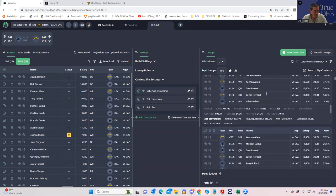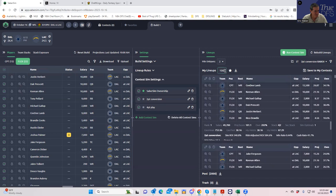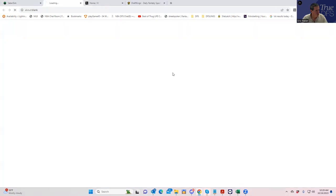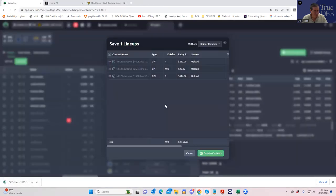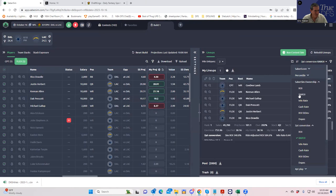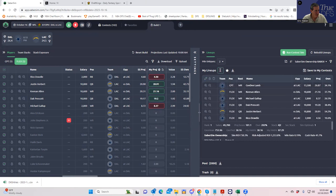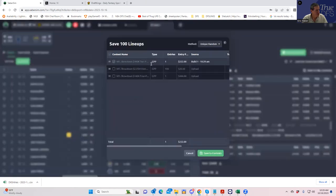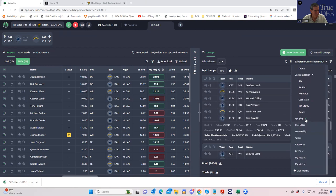It does look like mostly 4-2s and 4-3s, but there are some 5-0s which is interesting. Now let me run the simulation ranked by the two-point conversion contest. Here, these are tailored specifically for that contest, and we only need one lineup for that. Let's save to the lineup file which should be all there, then enter the two-point conversion lineup into that contest.